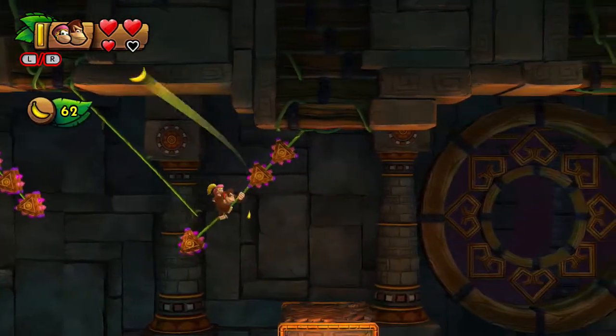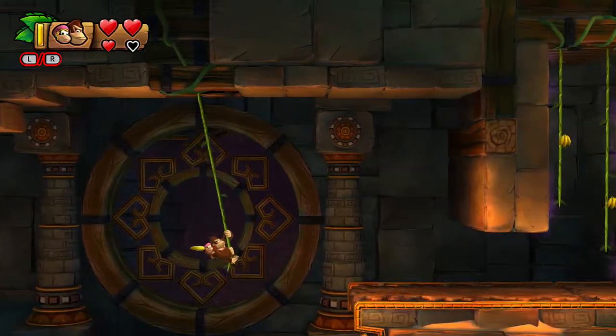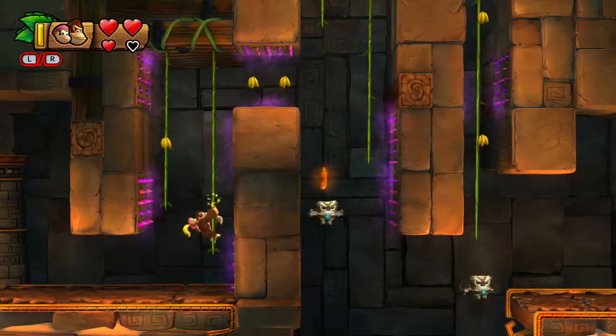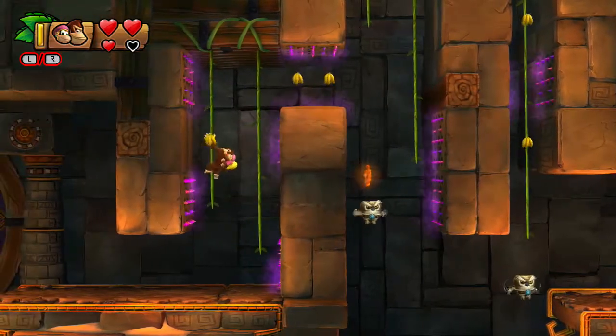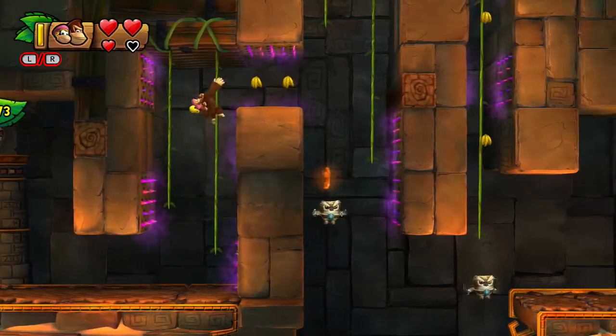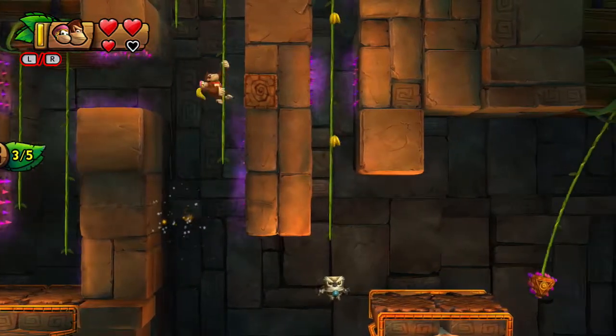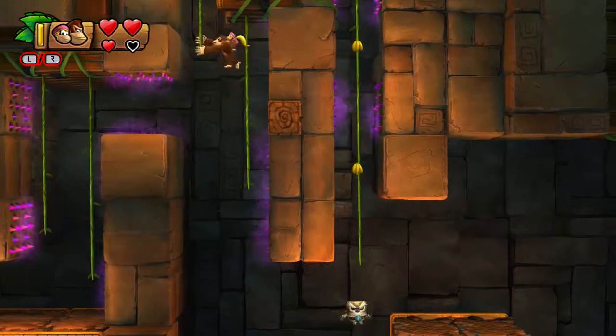If you thought spikes were bad, how about spikes on vines? But of course we have plenty of the regular spikes too, like right here. Be careful. Make sure you know how the jump physics in this game work, and all that. That would have been bad timing if I hadn't had Dixie.